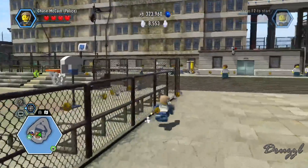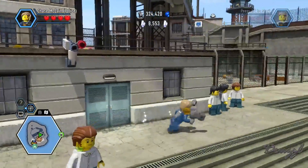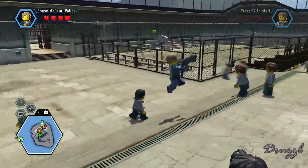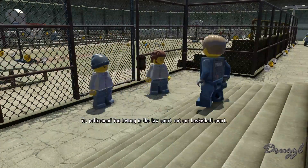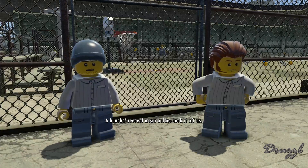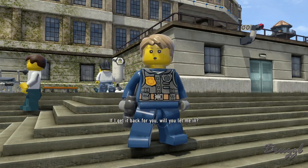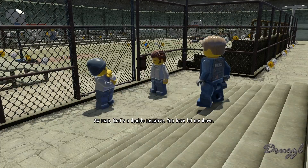This guy looks kind of like Wolverine, at least from a distance. I don't really feel like getting everything right now — let's go try to talk to Blue. 'Yo policeman, you belong in the law court not our basketball court!' 'Nice work man, you be using the language real good.' 'If that's a basketball court, where's your basketball?' 'A bunch of real mean bullies took it. If you get it back, I'll let you in — well, I ain't promising nothing.' That's a double negative, you've let me down.